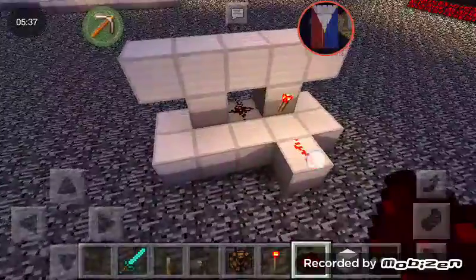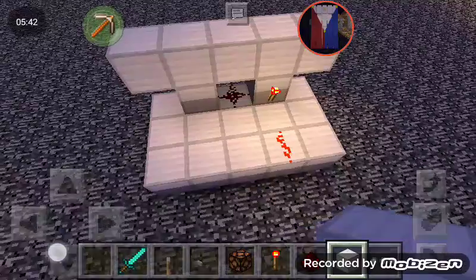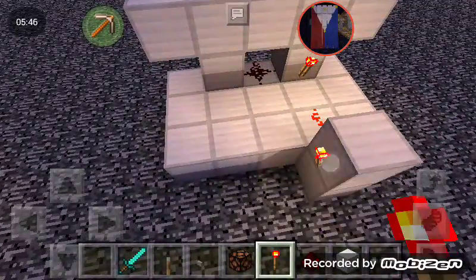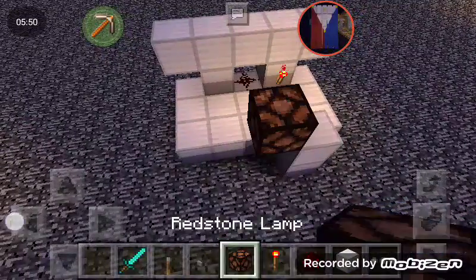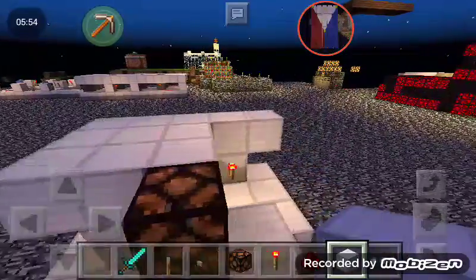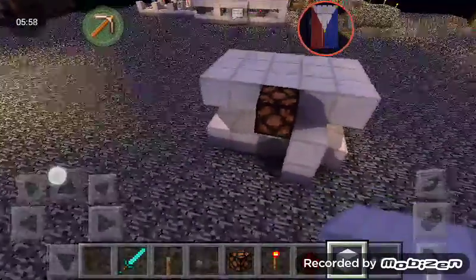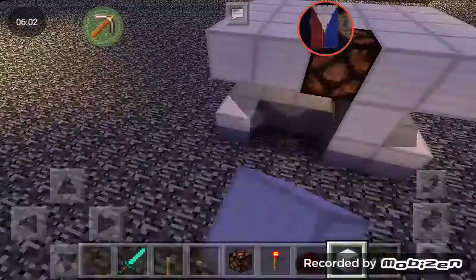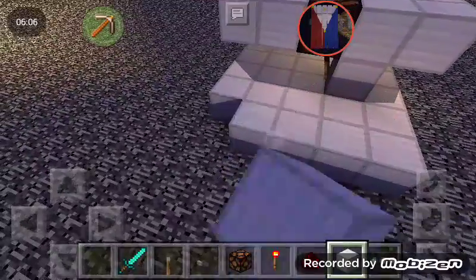Next, place redstone in front of the redstone torch, so that redstone should be sending a signal — it should be on. Then place a redstone torch here. Place your first redstone lamp. Now just cover it up if you want — you don't want players to see the redstone, so cover it up. We'll be covering that up later.